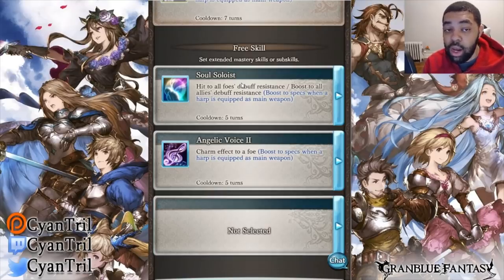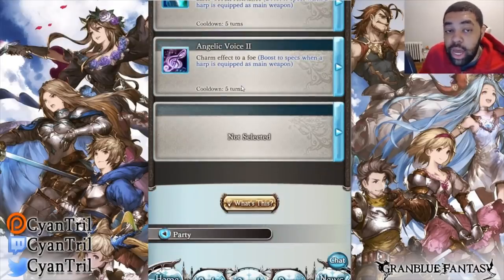Soul Soloist is used as a way to hit the foe's debuff resistance and lower it — it allows everyone in the raid to have an easier time hitting debuffs, which is very hard in Bahamut High Level at certain points without the skill. The next skill you're bringing is Angelic Voice 2. This is something you have to bring on Superstar as well — it's mainly just to charm the boss so people don't die on OD abilities. Nothing feels better than almost getting hit by Skyfall and then the boss gets charmed. The third slot is up to preference.